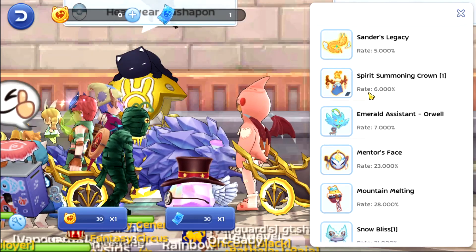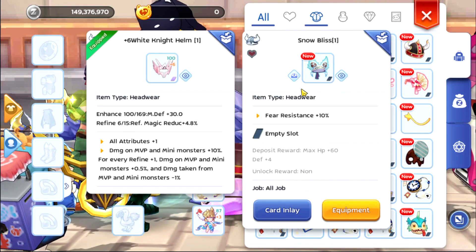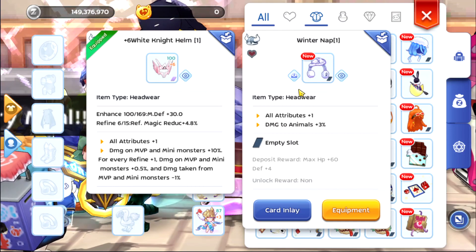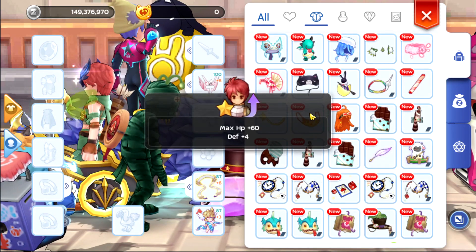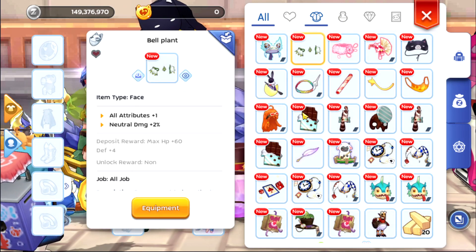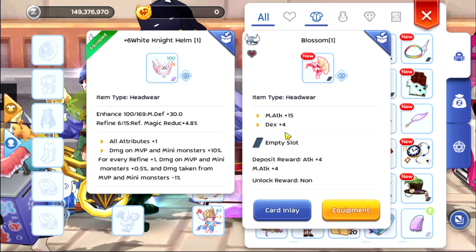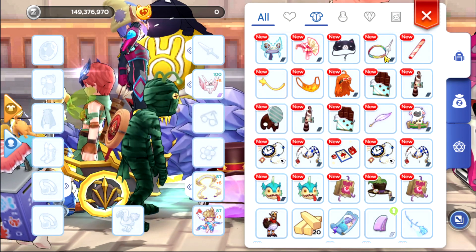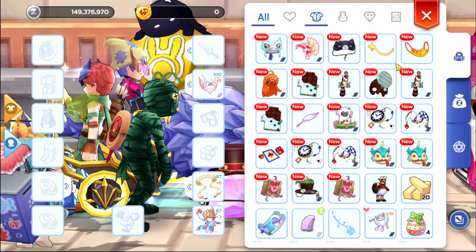Unfortunately we did not get a deposit reward of attack plus one percent, but we do have a lot of max HP. So this is max HP, this is max HP, another max HP, another max HP. This one yes, this one also, and we already have this one. Deposit, deposit, deposit — deposit, okay that's great!